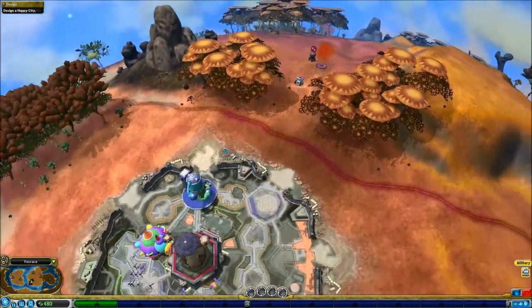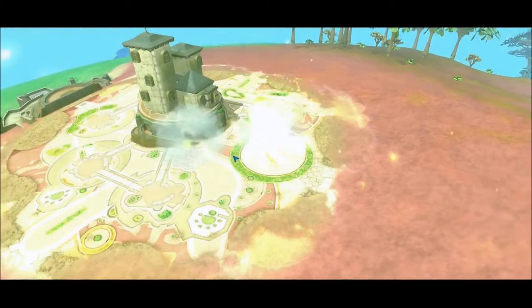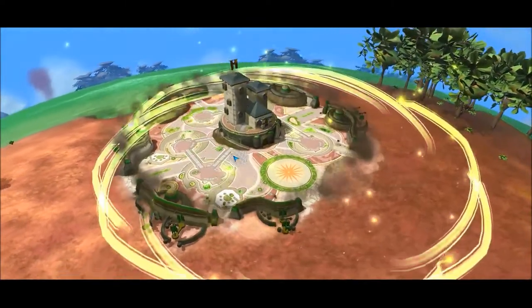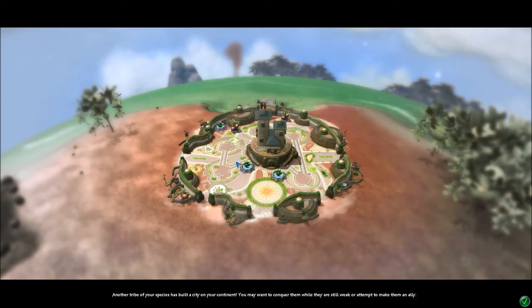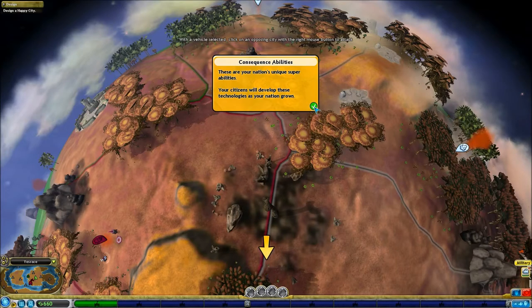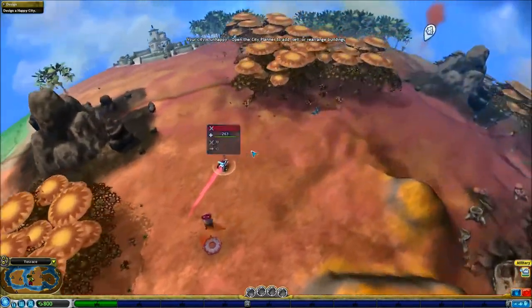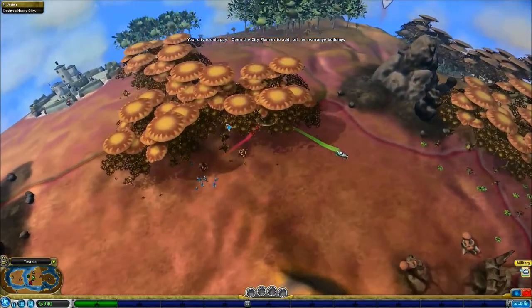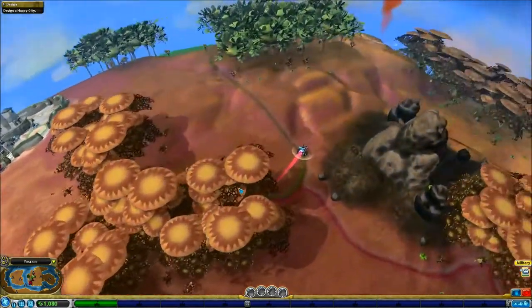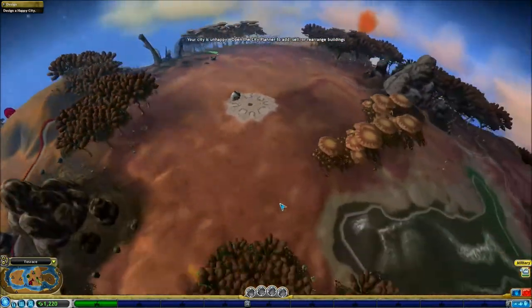I gotta look for more spice geysers. Oh snap — another tribe has begun on the path to trying to take over the world. We must hurry and take over all the spice geysers before they get to them. So another tribe of the species has built something. We have abilities, which is super duper. I think they might get there before we do. When you have a spice geyser, it changes the color of the borders here, which tells you how much of the map belongs to your people.